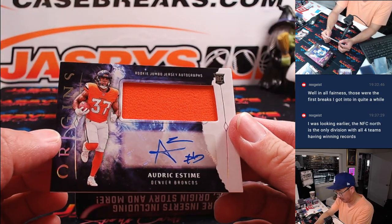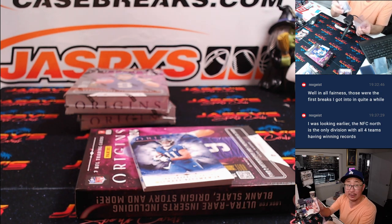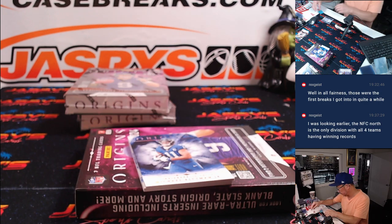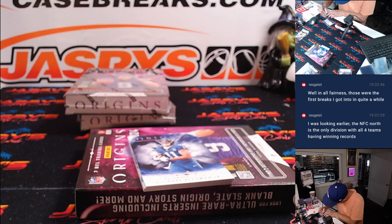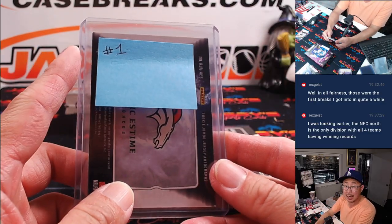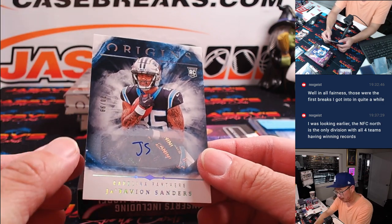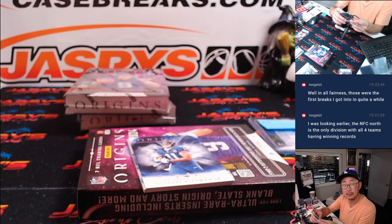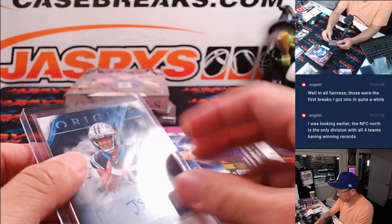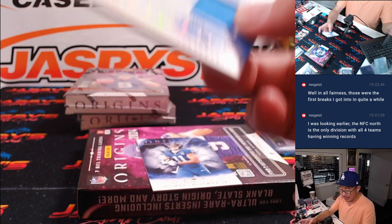Then we got Audrey Esteem, jersey — I've got to figure out that guy's name — for Denver, that's a random number block team. You can see that this is not numbered, so this will go to the name on top. The name on top gets this and the non-numbered base, just for those number block teams. 20 out of 99 Jatavion Sanders — Jerry with the Panthers. And Ladd McConkie, 94 out of 99 for the Chargers — that's for Mark.